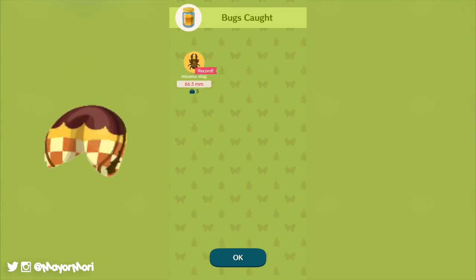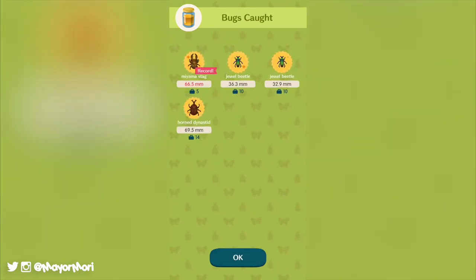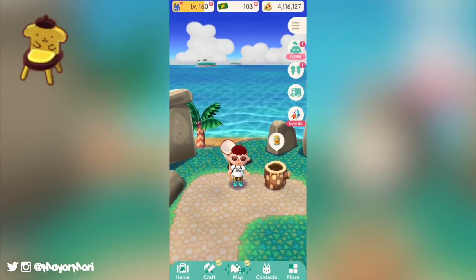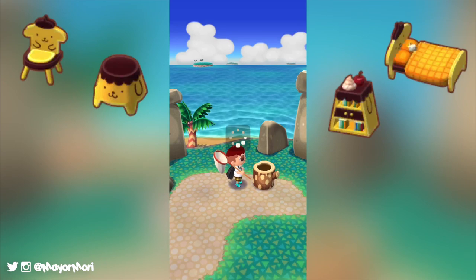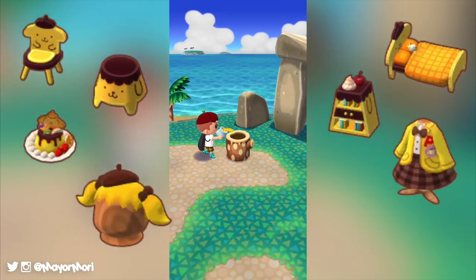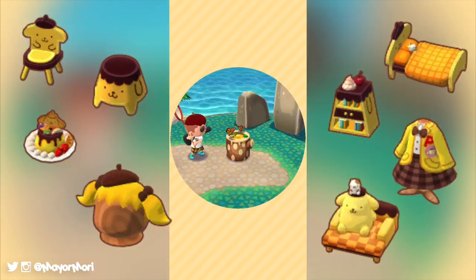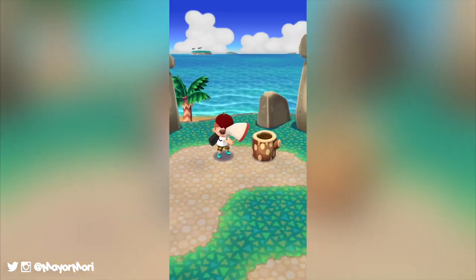The second batch of Sanrio cookies includes the Pom Pom Purin cookie and the My Melody cookie. Items from the Pom Pom Purin cookie include the Pom Pom Purin chair, bed, stool and bookcase, dessert, outfit and hat, and finally the Pom Pom Purin couch, which will be the five-star item.